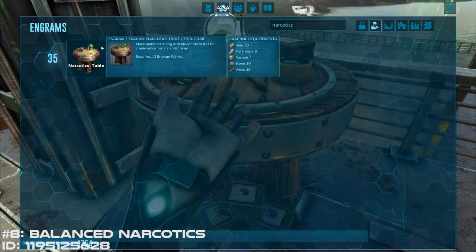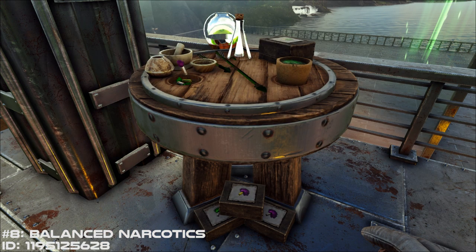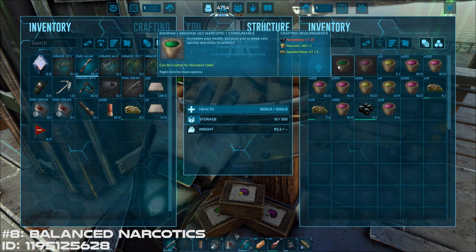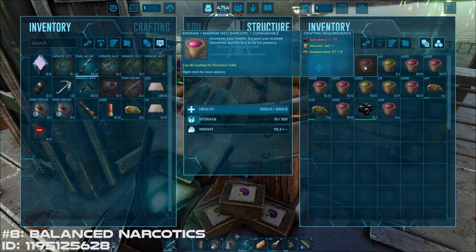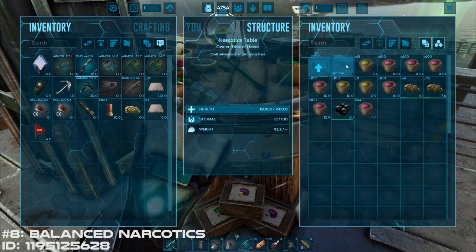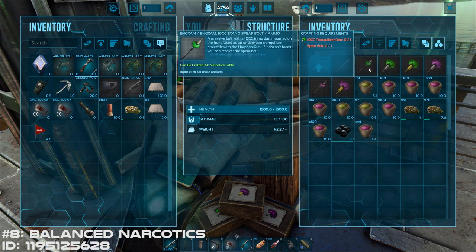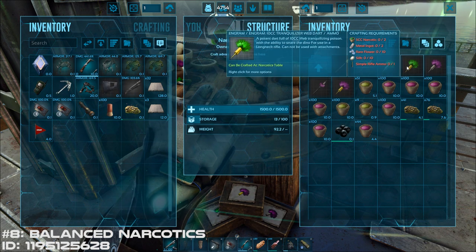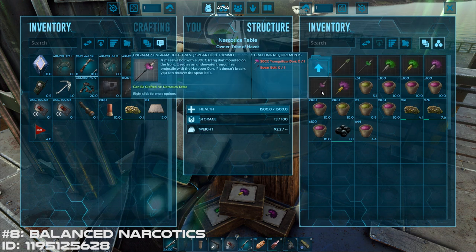Next on the list is the Balanced Narcotics mod. With this mod you can craft a narcotics table, which you can then use to craft better narcotics, trank spear bolts, and trank darts. The amount of resources it takes to build upper-end narcotics, trank darts, and spear bolts makes it feel like you've earned the right to use them — it doesn't feel like you're cheating. This is another mod that requires you to have a large farm, since you'll need a lot of berries to craft the advanced narcotics. It's nice being able to feel super confident when you go out on a taming mission, so when you finally get to the point where you can craft 30cc darts, you know you'll have a great chance of taming whatever you want.